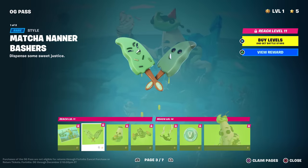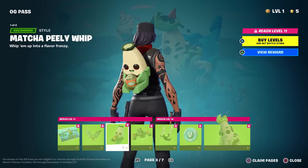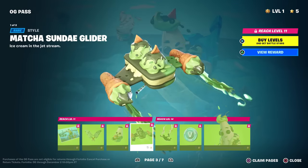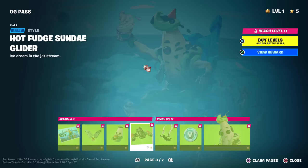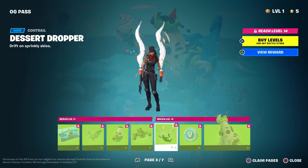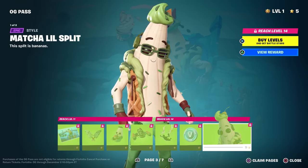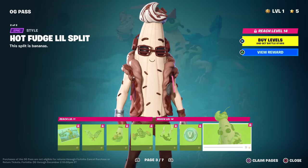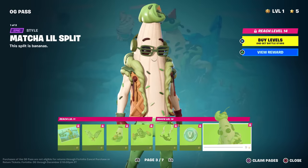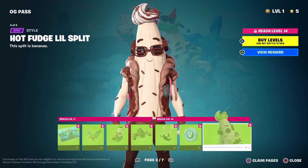Page three has another Little Split loading screen - he's the Ice King, pretty funny. We get Matcha Nanner Bashers and Hot Fudge Nanner Bashers, another Peely Whip back bling in hot fudge variant, the Sunday Glider in green form, and the Dessert Dropper glider. Little Split has four total styles including the hot fudge one with glasses. Matcha is apparently a green tea flavor - I had to google it.